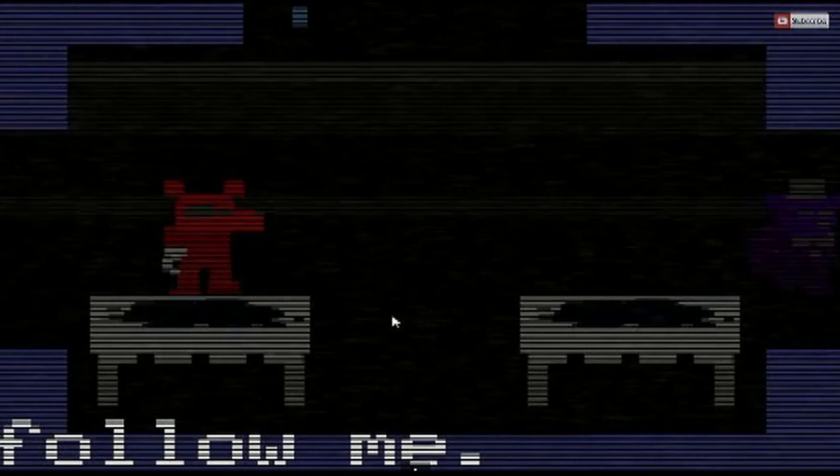In the first game, he said the animatronics attack the security guard because of face recognition — but I highly doubt they had face recognition back in the 80s. I think he's lying because he's Purple Guy. He's trying to make it so no one finds out. He was probably the head security guard. At the end of each night in FNAF3, there's a minigame. Every time you finish a night there's a purple Freddy, and he says 'follow me.'